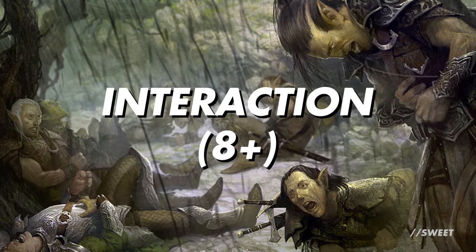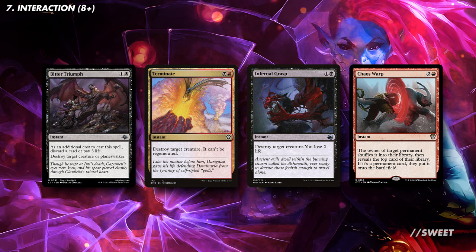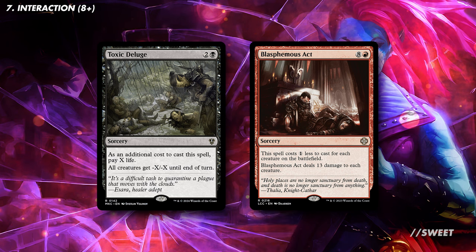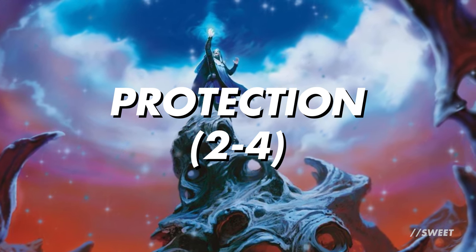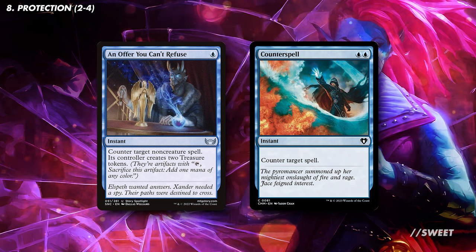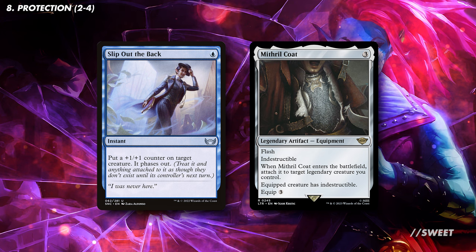Next is our interaction section. Like all decks, we want to start with eight pieces and go up from there the more competitive our playgroup is. You want five to six pieces of targeted removal — pick the best available in Grixis, keeping it simple and cheap or more expensive and versatile. Top that up with two to three board wipes. For protection, people might get a little upset about us hitting them with an unblockable commander and breaking the rules of magic. Cards like An Offer You Can't Refuse and Counterspell are great options for counter magic. For instant-speed protection, Slip Out the Back lets the commander phase out and return with a counter. Mithril Coat sticks around permanently to always protect Obeka.